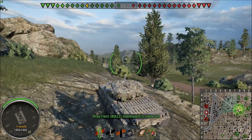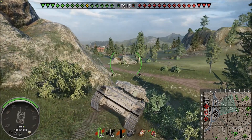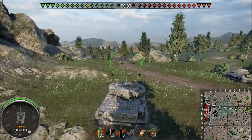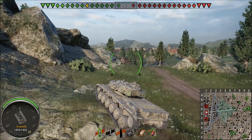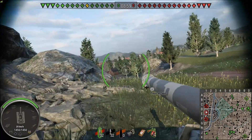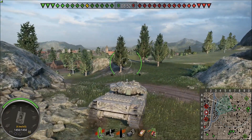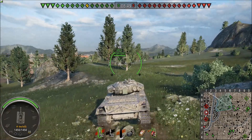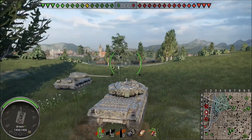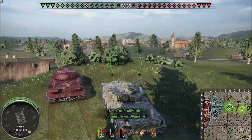Compared to the tier 8 Centurion, the Huntsman has 100 more HP. It has more horsepower, a little bit more hull traverse, but a little less turret traverse. Here's the kicker: it's got almost one and a half times the turret armor of the Centurion. It also has 20 more meters of view range — 400 meters versus the 380 on your traditional tier 8 Centurion.